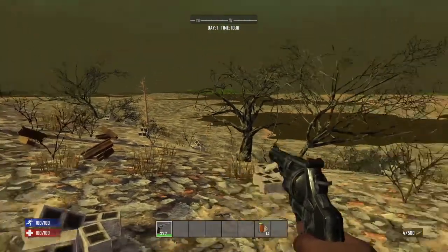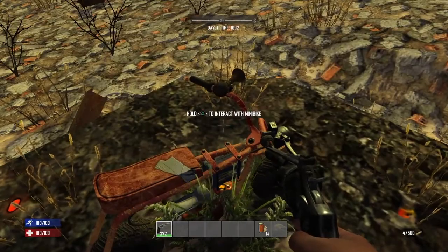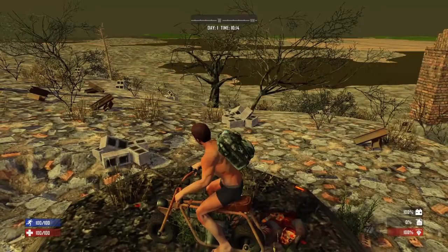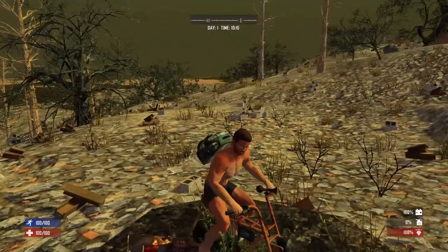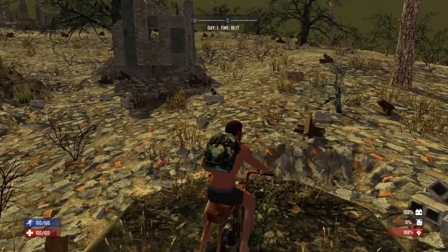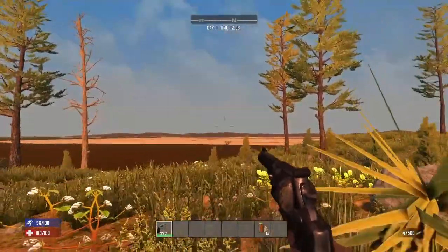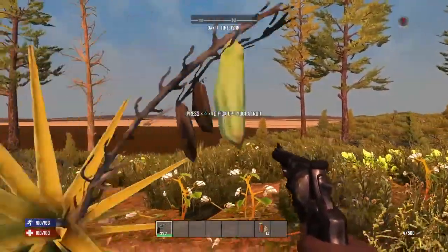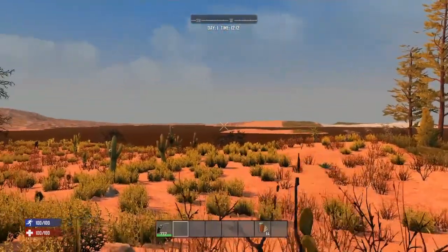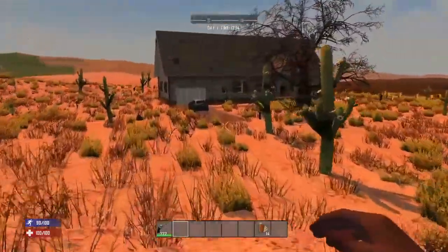We're going to run around and see what we can find, check out the new points of interest. I'm going to take a run over to that city I can see, and then we'll explore the other one. I can see some roads ahead — looks like a city.